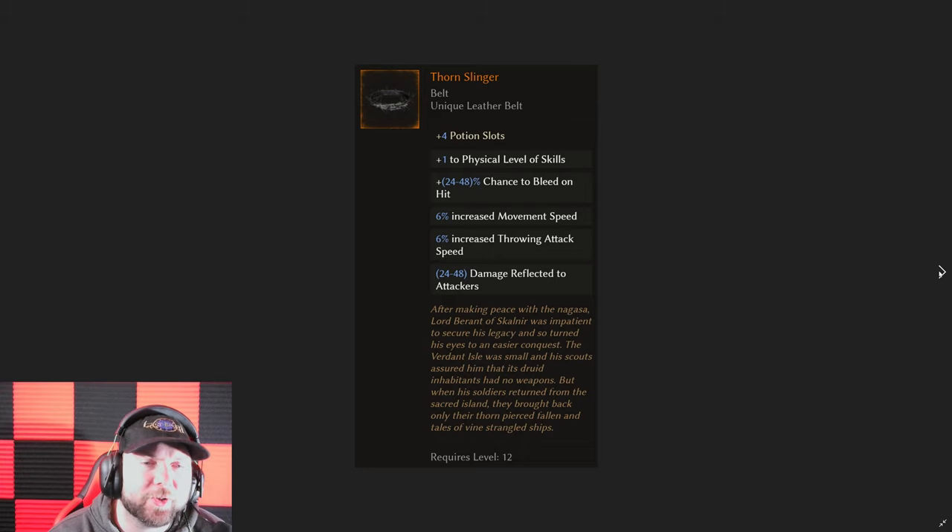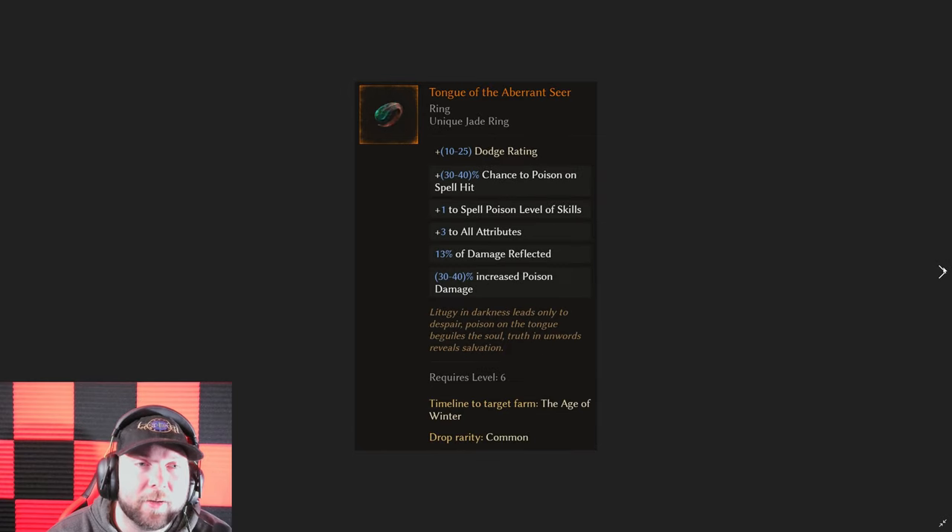We have the Thorn Slinger, which gives you plus one level to physical skills — that's huge — and some chance to bleed on hit, plus movement speed. There are some crazy things about this belt. Thorn Slinger is definitely a belt I see a lot of legendary potential in, and it's going to be big in the next patch. It's definitely one you're going to want to find and hopefully get some legendary potential on.